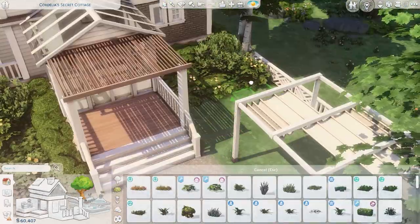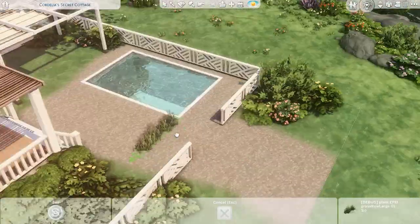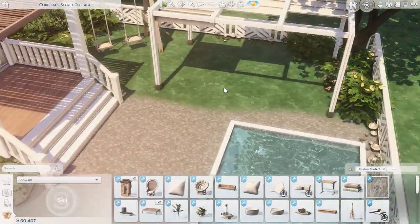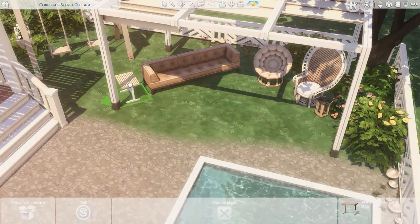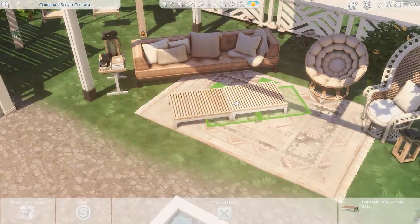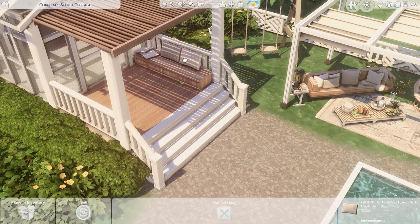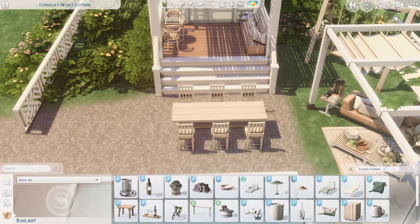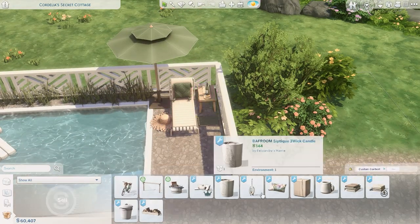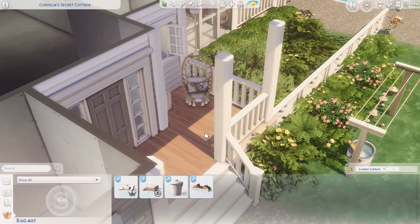In the front yard I put a bicycle and a clothesline just to add a little something. There's no car on this lot, but I'm waiting for Max 20's car CC pack to come off early access — I'm really looking forward to furnishing garages with actual garage furnishings and the cars look awesome. I also added a really cozy little area on the front porch that I think is super cute.